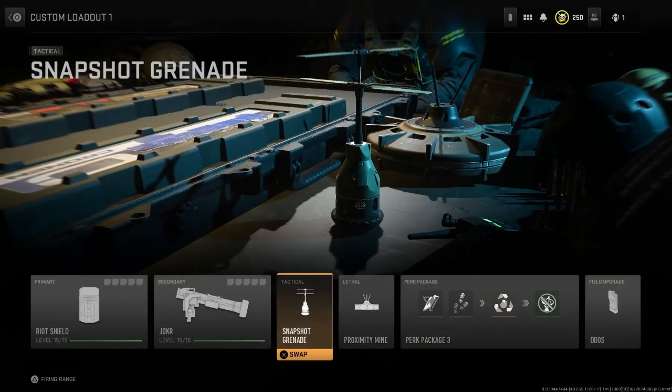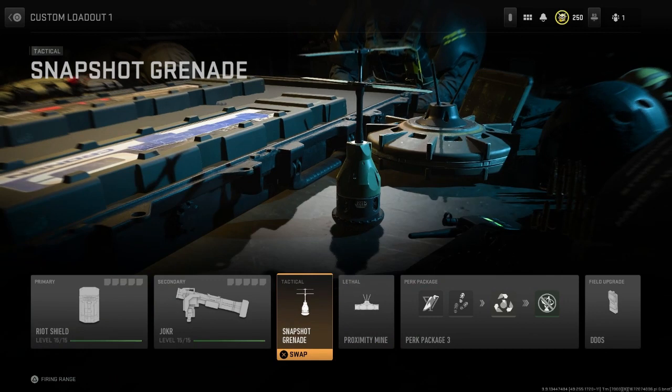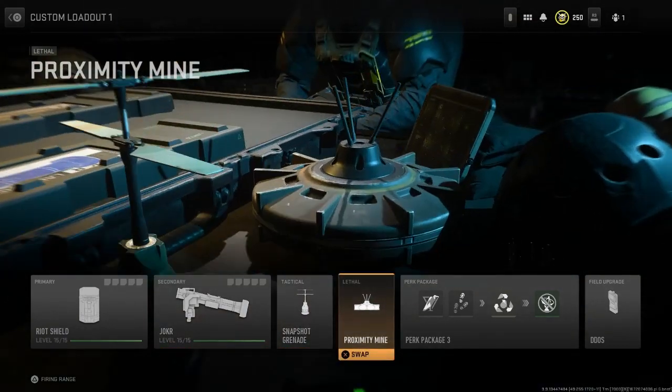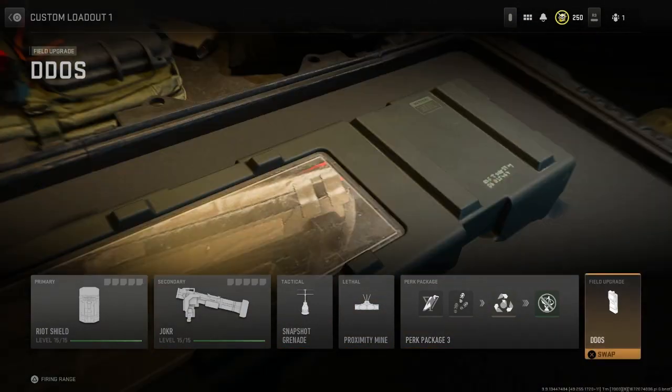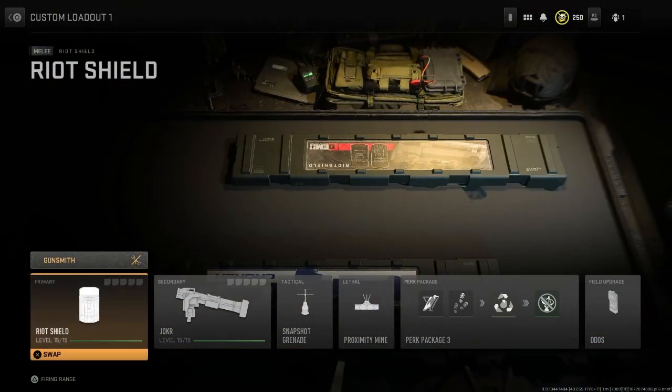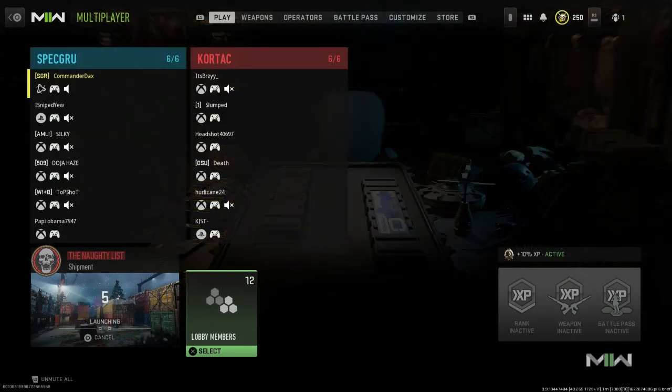So I've got rechargeable equipment on snapshot grenades and proximity mines, plus Ghost and... I hate this. Alright, let's just get into a match and see how this goes.